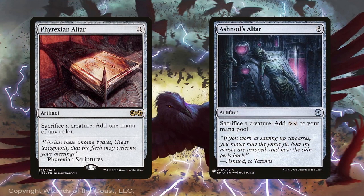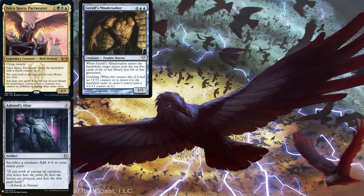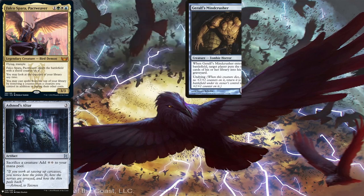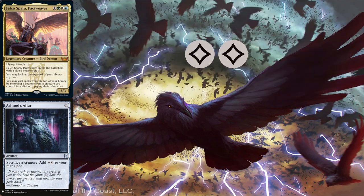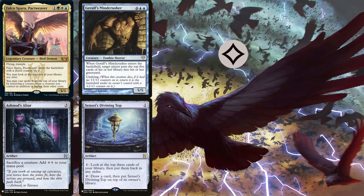While either altar works, using Ashnod's Altar will generate infinite colorless mana. Let's see how this combo works: suppose we have Falco, Geralf's Mindcrusher, Ashnod's Altar, and Sensei's Divining Top in play. We activate the Top to draw a card and topdeck it. We then sacrifice the zombie to the altar generating 2 colorless mana; it returns with a +1/+1 counter on it from Undying. We remove the counter and use 1 colorless mana to cast the Top from the top of our library — and we're back to where we started. Keep in mind this particular setup will significantly mill an opponent while also generating substantial colorless mana.